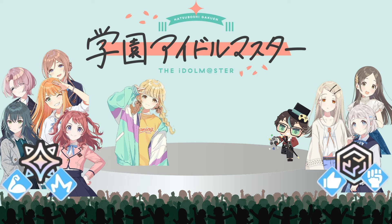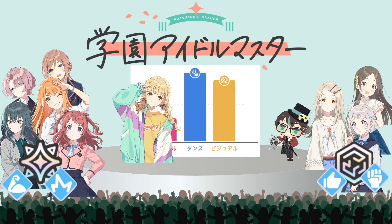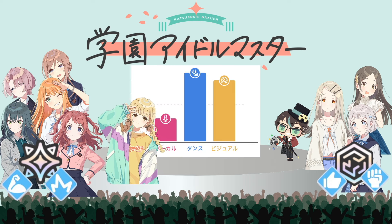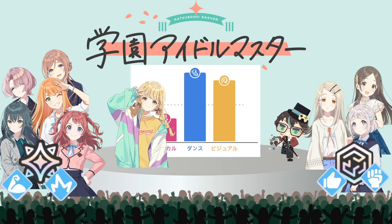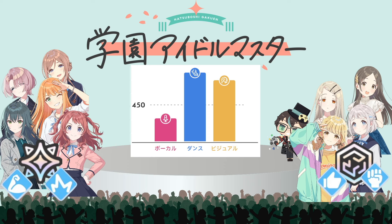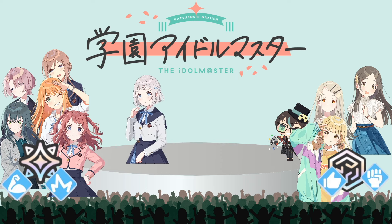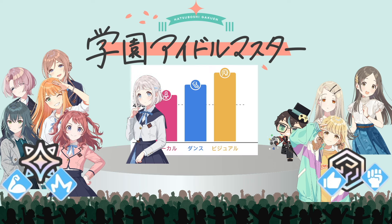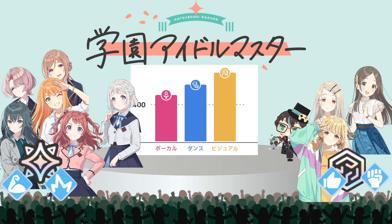For Kotone, she is the easiest one to build in Logic. Her main primary stat to focus on is Dancing, with Visual as secondary. For Lilia, she focuses more on Visual as primary, with Dancing as secondary, and you might also need some Vocals for her.